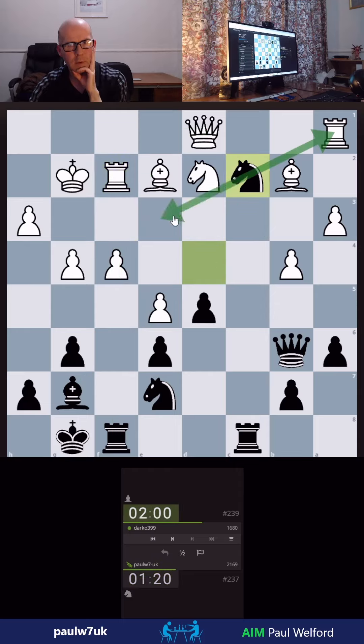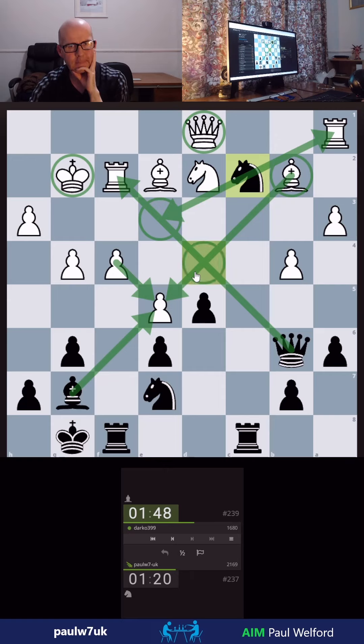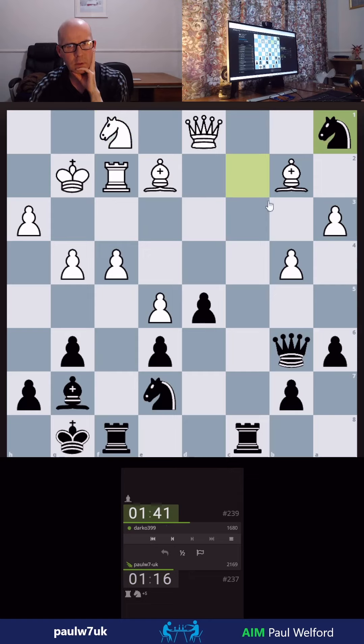Hold on — I've got this. Hit the Rook and threaten a check. Should win an exchange. I've still got this idea. And if he takes back, I go here. But he's got this now, hasn't he? Because I've opened the diagonal. But he's going to see the check threat — that's the key. He has seen it. So we take.